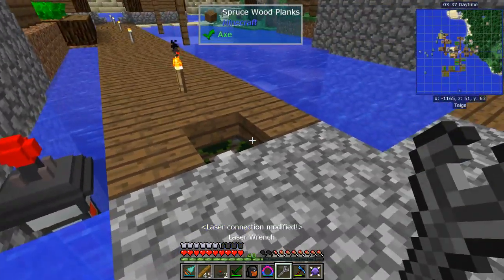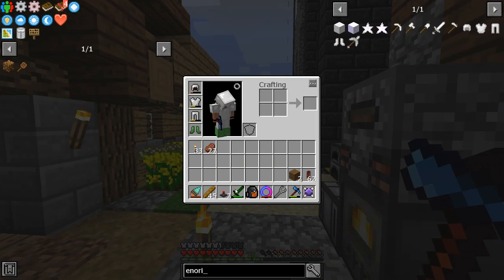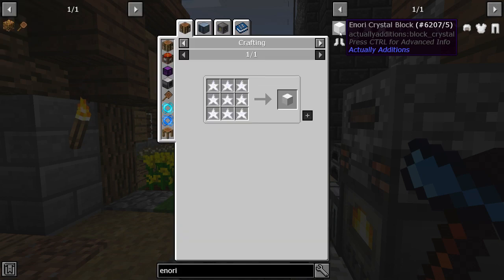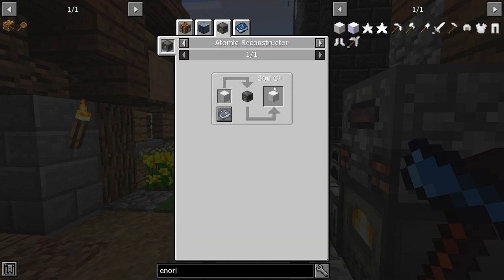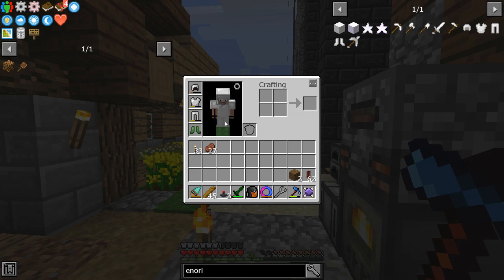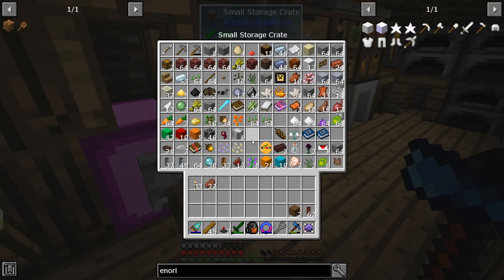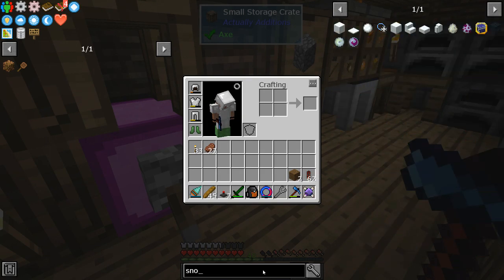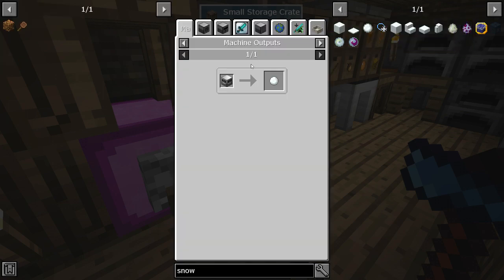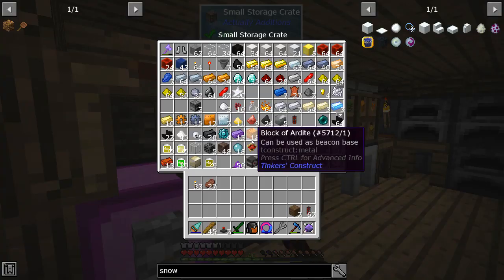The first one I wanted to make was anori, and I have a feeling we've got to go for a run. Anori needs snowball, gray dye, and some iron — and we don't have any snow. What are my snow options? I can make snowballs in that but I don't have it. The pulverizer has a 50% chance.